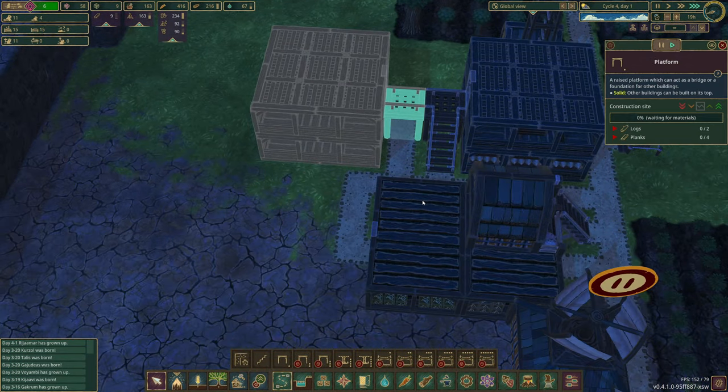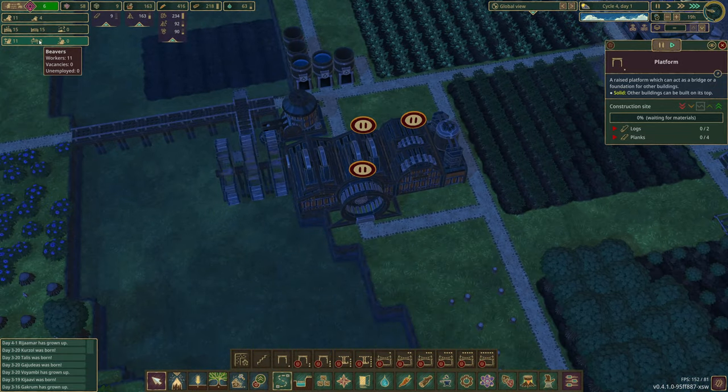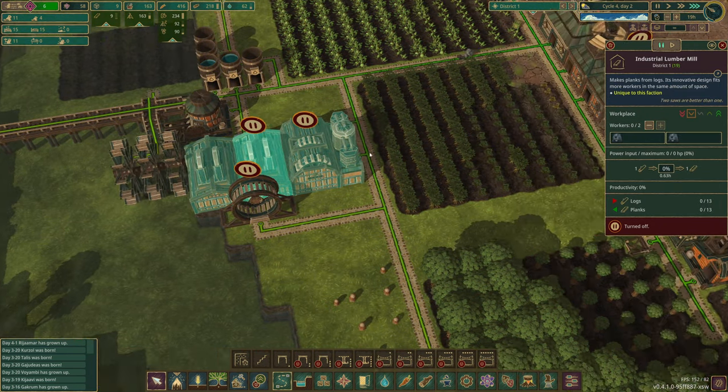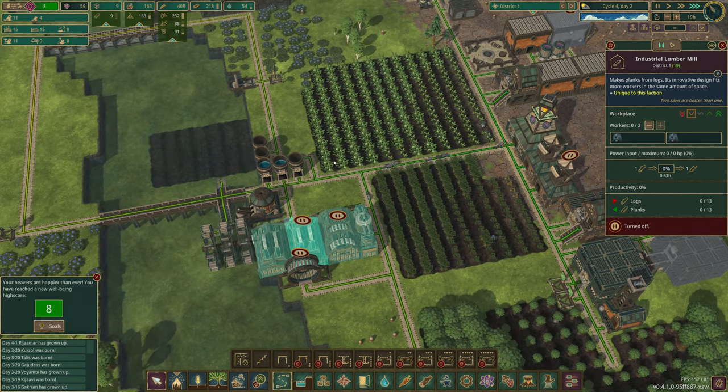We've got nine planks now — we're looking good. We have 11 beavers, no one spare yet. As soon as someone's spare I will turn these on, get more planks on the go, and go with that. Doesn't hurt to get a surplus on that. Wellness is on eight for the beavers now as well — awesome.